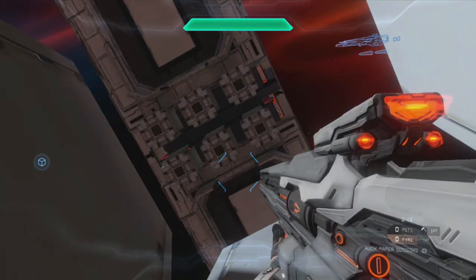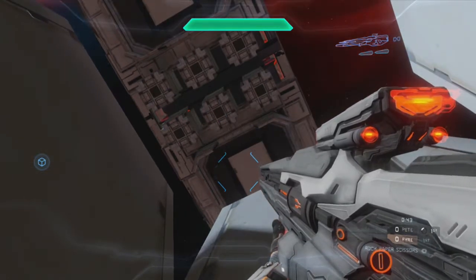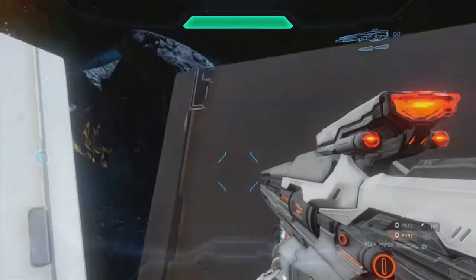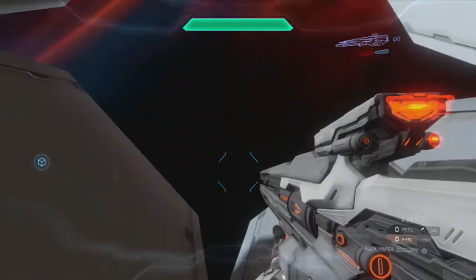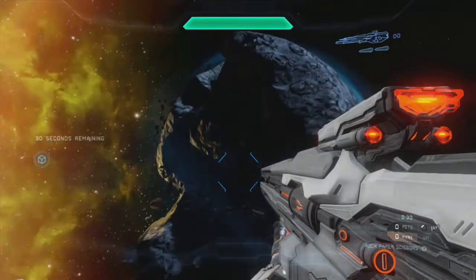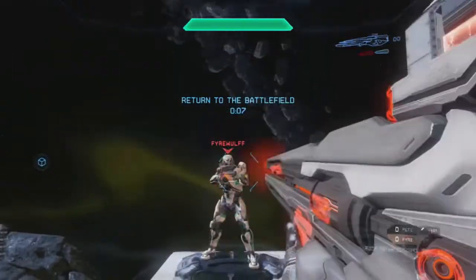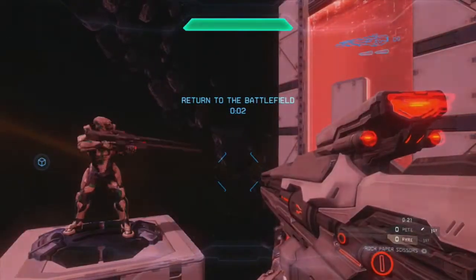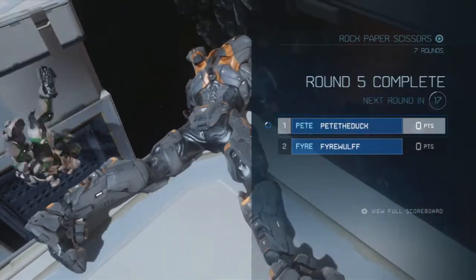Sometimes you'll have to wait a little bit for the mechanism to sort you and your opponent out — it's trying to determine the correct platform to place you both on. It looks like, because I know how this mechanism works, we're going to have a tie round here. We both chose paper. So we can't kill each other — we're just going to wait for the return-to-battlefield boundary to kill us. It's a tie, nobody wins this round. And that's just a demonstration of Rock Paper Scissors.